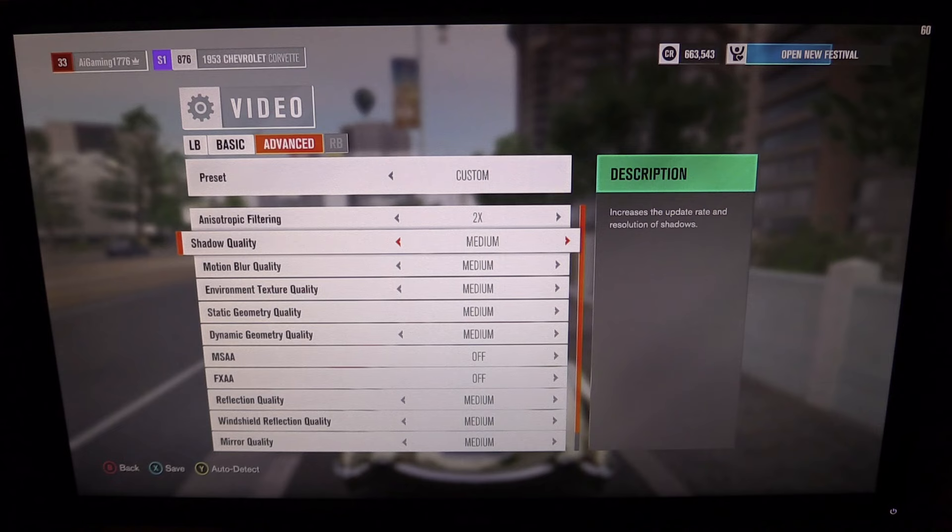If Forza Apex plays well for you and this doesn't, it goes back to the priority being to make this game run well at 30 FPS on the console. Maybe they had to do things to the engine — like a deal with the devil — that makes it so when you uncap it, undesirable things happen. Forza Apex was designed to work at 60 FPS, even on console. So the engines are different. This game is based on the Forza 6 engine, but it's open world versus tracks that load up one at a time, so there are differences.